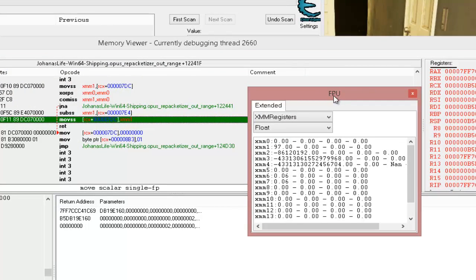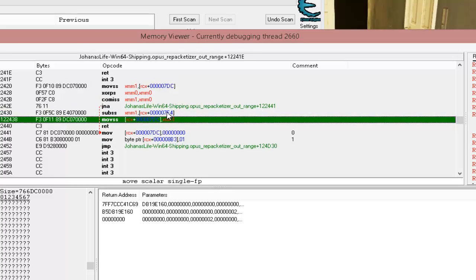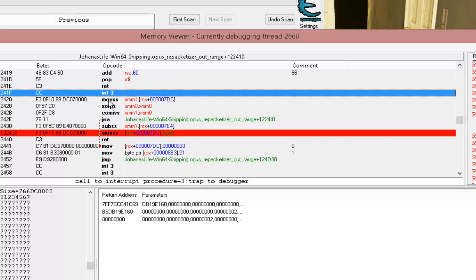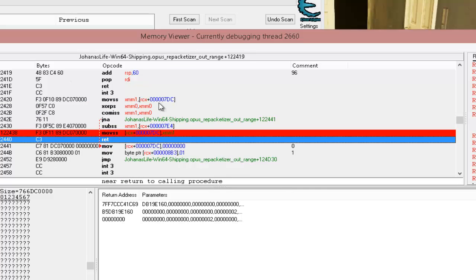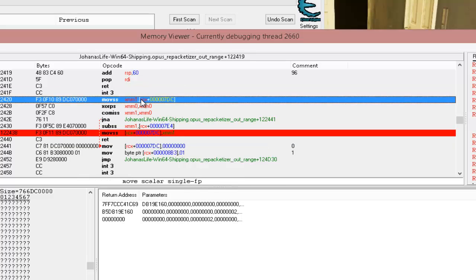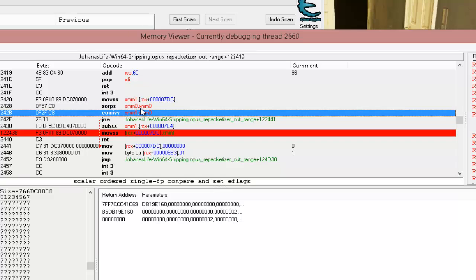XMM1 is the registry writing to our offset 0x7DC. Matching that little arrow brings up our floating point stack — we're down to 97. Going back up to find a return, we see this is where our function begins and where it's subtracting until it hits that return. At the top it's moving in our value — same registry with the same offset — into XMM1, which is the same one writing back to that very offset.